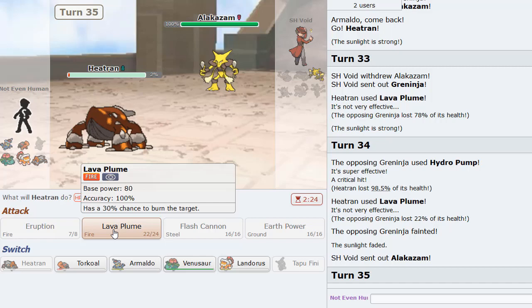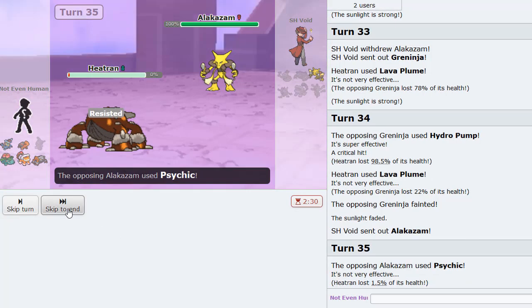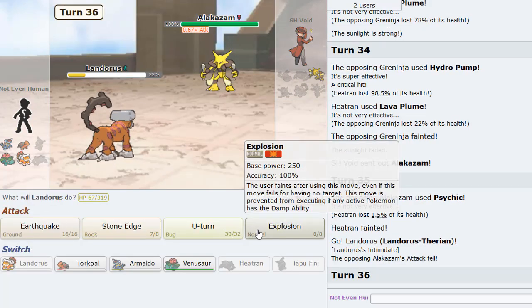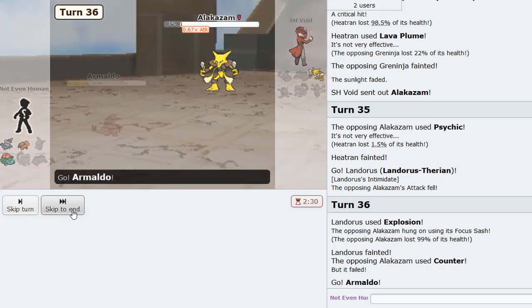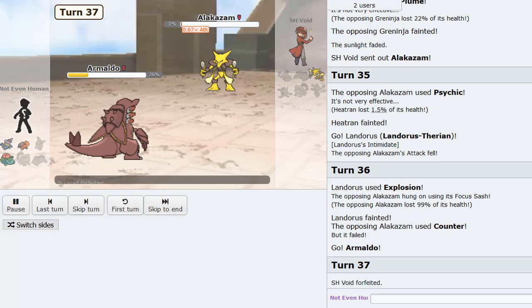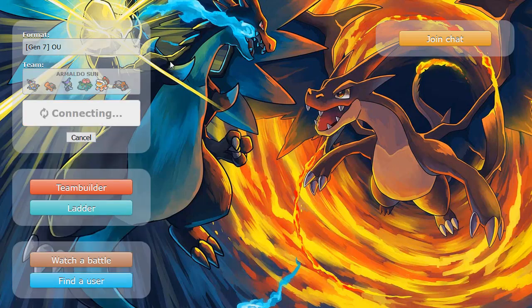A crit on Hydro — I lived! Beautiful. I can just go into my Lando here. I'm going to get the last knockout with Armaldo — I boom here, he is Sashed, and then Sash Counter. I like it. Armaldo can pick this Pokemon off with Aqua Jet and win the game. That is going to be GG. Armaldo came through and knocked out basically half his team — great work.